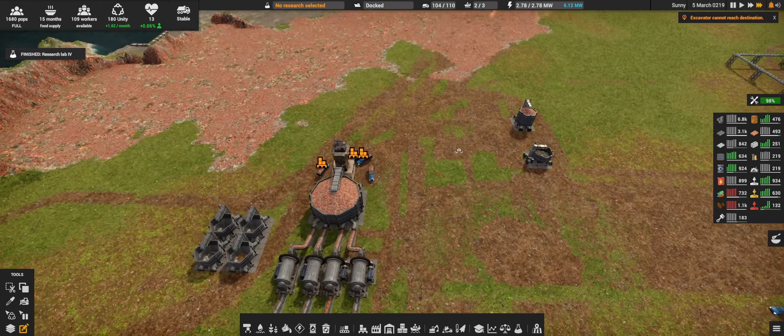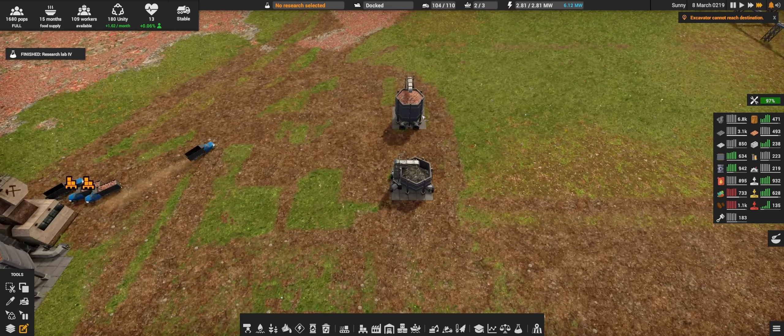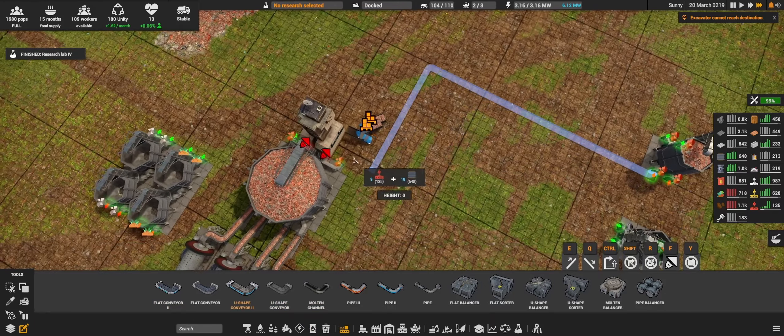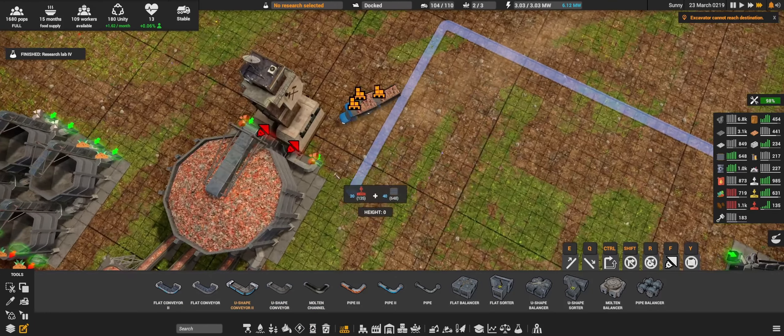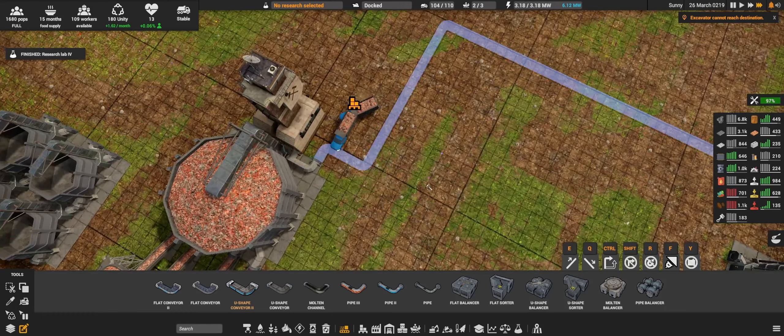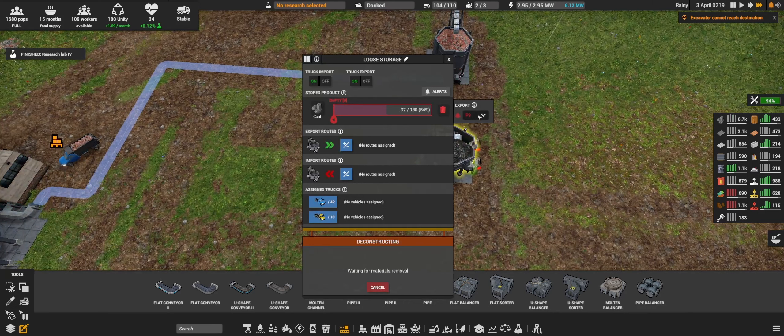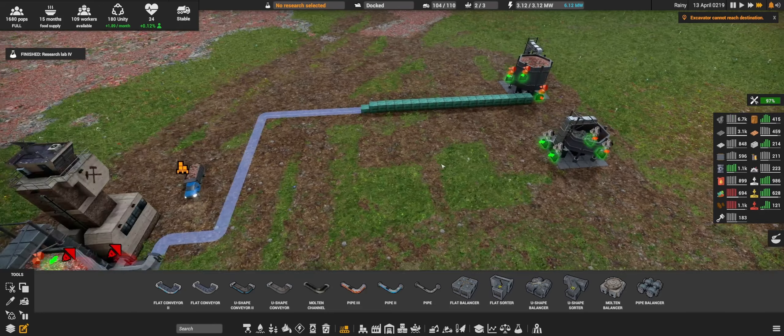I think at this point we can start digging down. Let's build a quick temporary line going from this one into this storage so we can empty it out quickly. Set priority for emptying this one to level one — so coal will get used from here first.